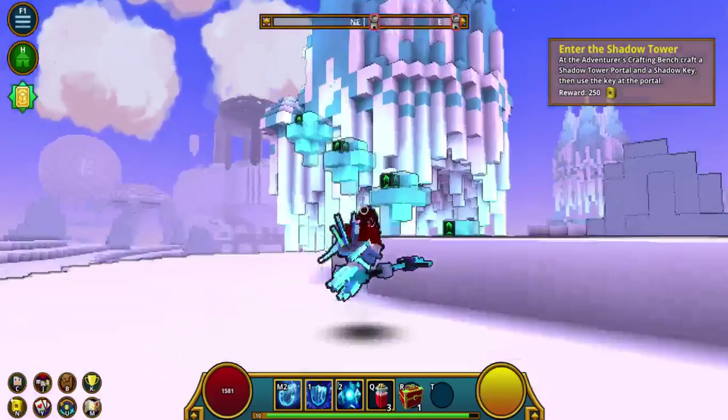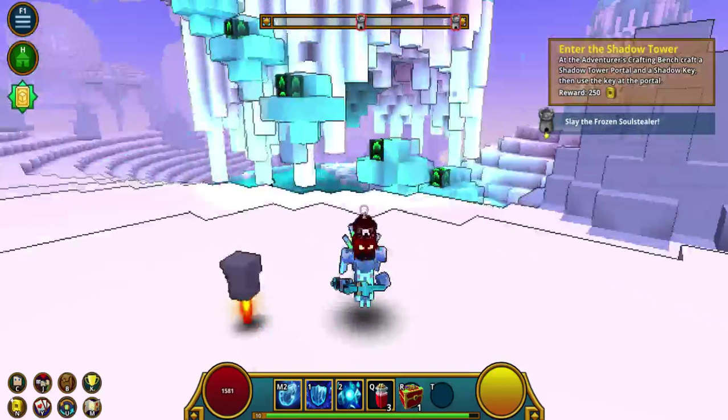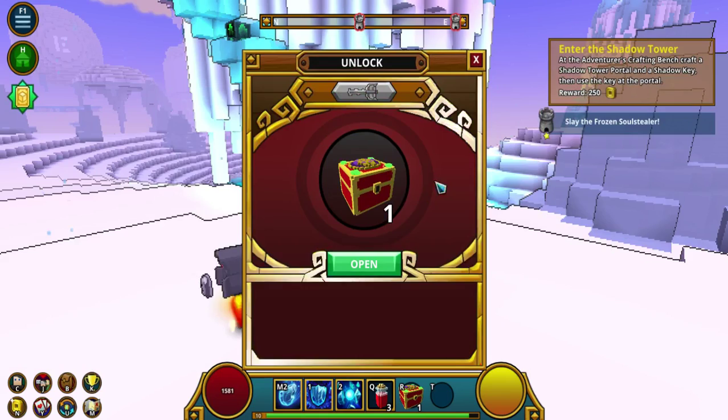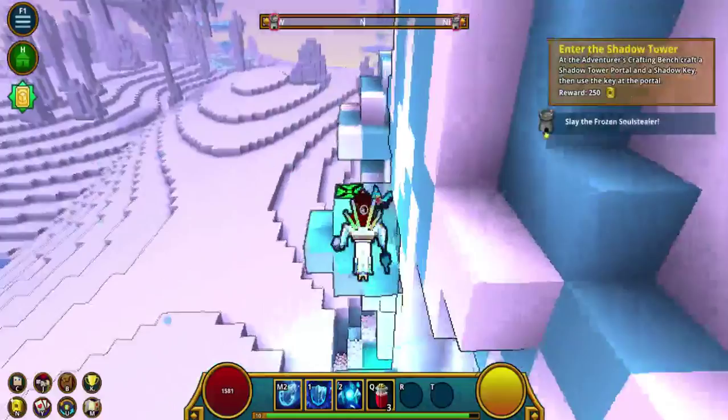I'm gonna go do this mission here, but before we do that, I'm gonna open up a money-legged adventure box — over to weaver mounts. Anything nice? I probably won't get anything, but why not? Common Eye of Cthulhu is not what I need. Uncommon, whatever — Eye of Cthulhu. Do not need them. They're trash. More often than not, they're trash.